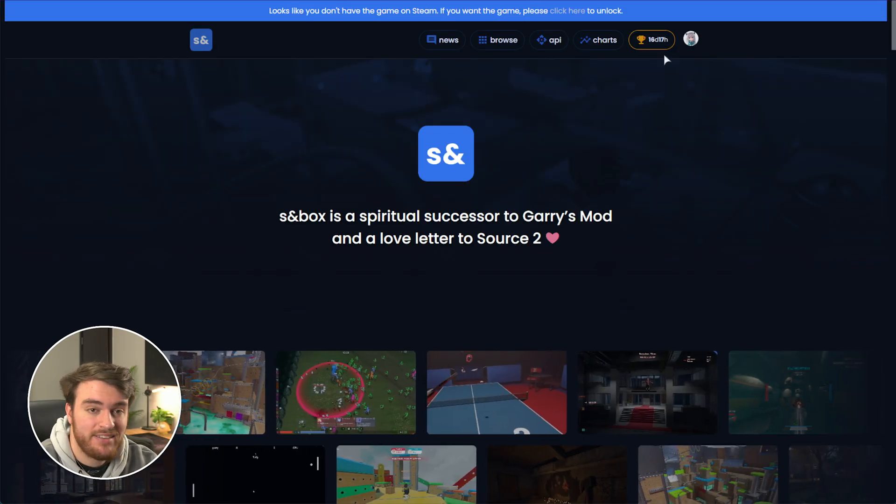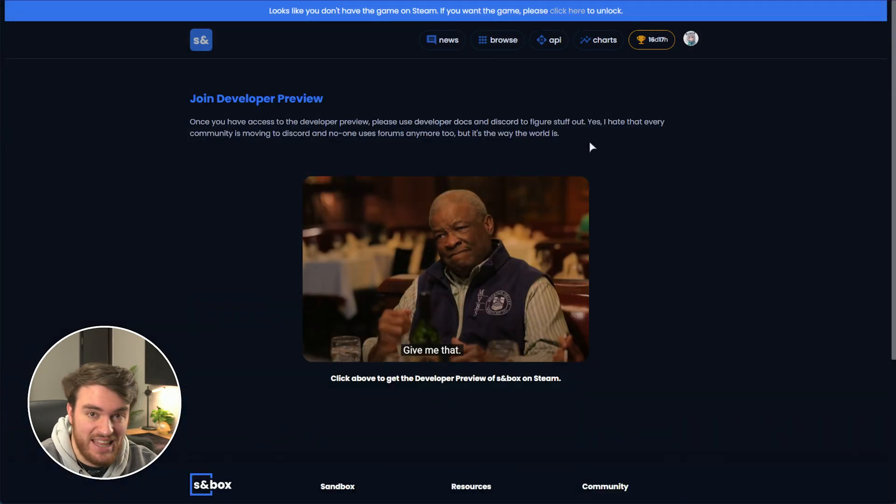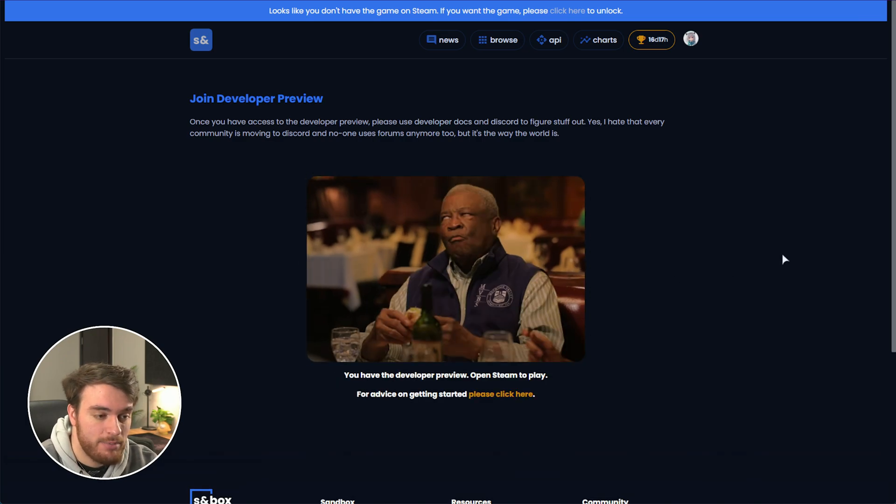Once you've signed in, you'll be taken back to here. You can click 'click here to unlock access,' which takes you back to the give-me-that page. From here, you may be confused with what exactly you need to do. All you need to do is find this image right here and click it — give me that — and bam, you now have access to Sandbox.